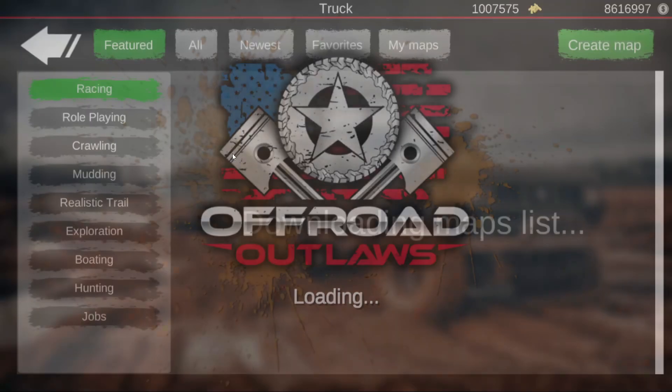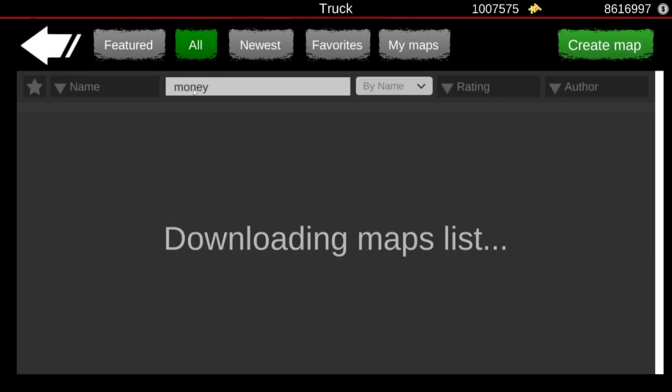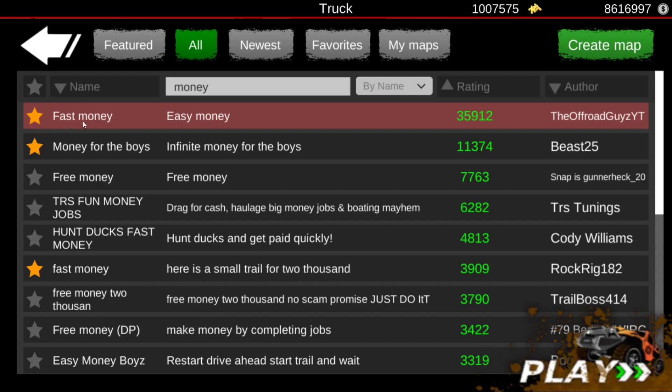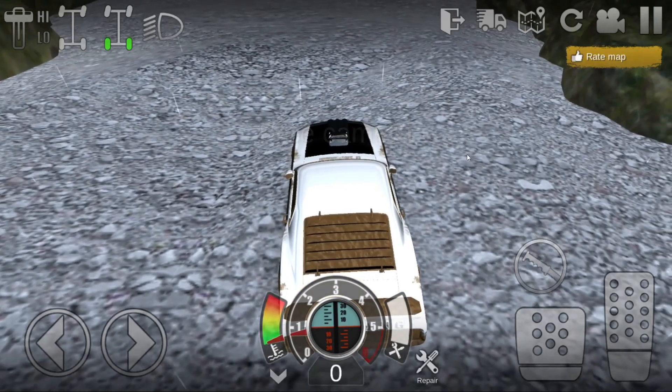Go down to Play, Single Player, Custom Maps, scroll over to All, select the search bar, type in 'money', go over to Rating and click it twice until the arrow goes up. The map you're looking for is called 'Fast Money' — the description says 'easy money.' Go on down to Play and once you're loaded in, here's what you want to do.